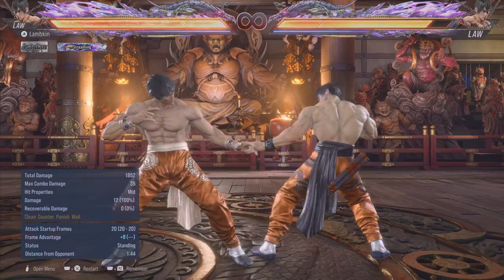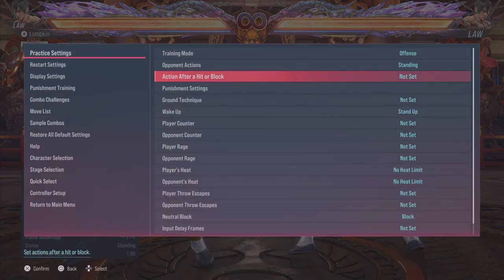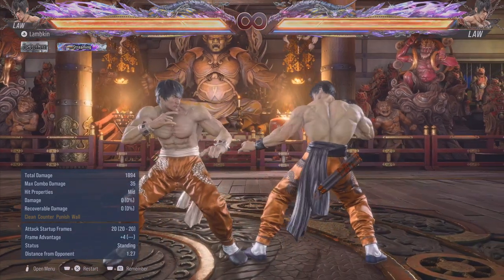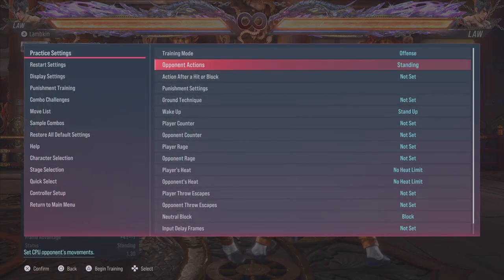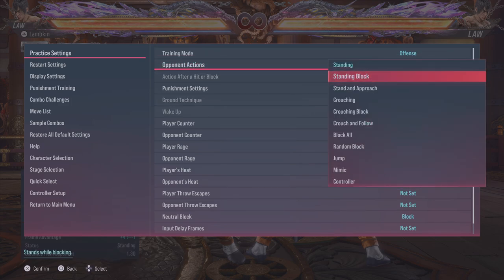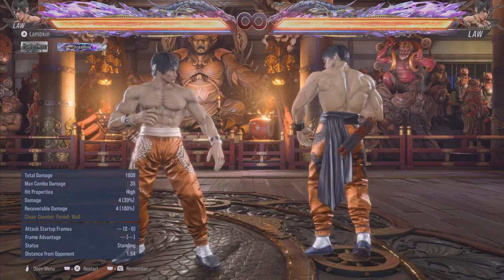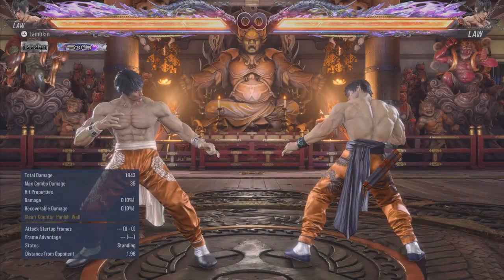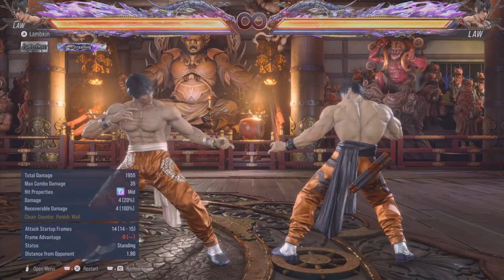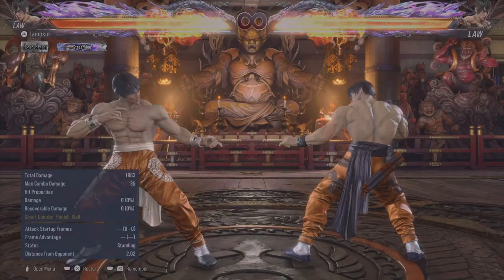It's not a natural combo or a natural string — if you get hit by the first hit, you can still block the second hit. But I like this move because it's pretty good on block. You go to plus 4 when you go into DSS, meaning they cannot interrupt you with a jab, because your DSS 1 comes out at 12 frames, and your DSS up-forward 1+2 — which is the old grab with a new input and a new break, now a 1+2 break — also comes out at 12 frames. They won't be able to beat those options if you're fast enough.